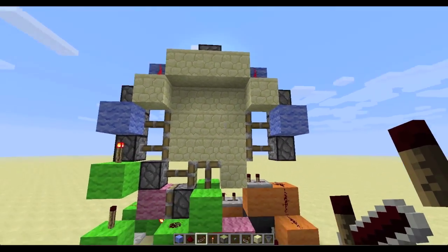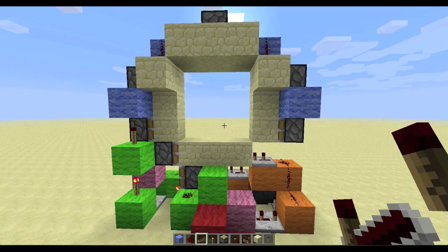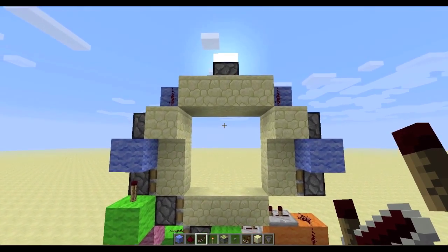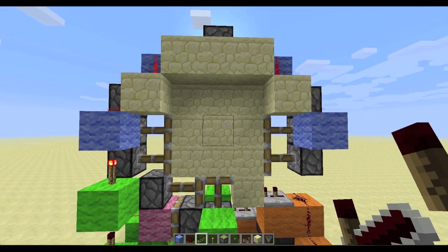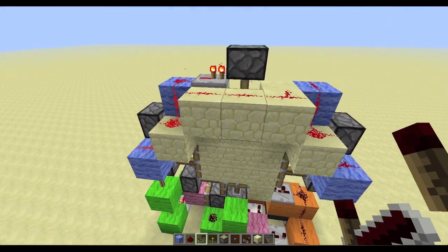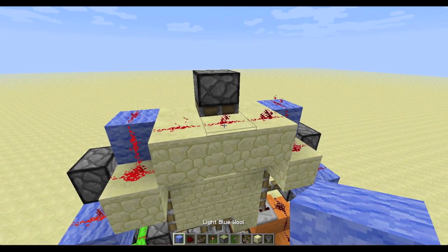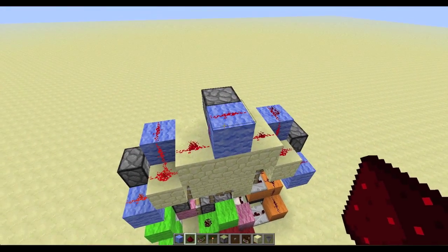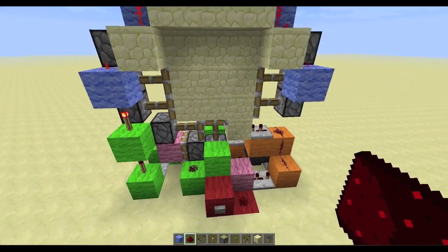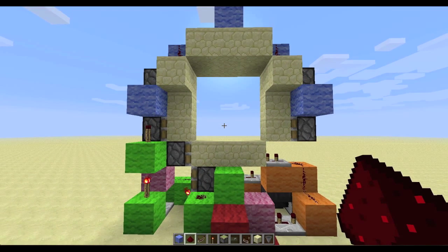Test it — there it is closed, and there it is open. As I mentioned, the top piston is a bit delayed. To fix it, remove that repeater and instead lead the redstone up and back down to power the top piston directly — that eliminates the delay.